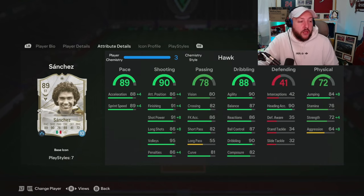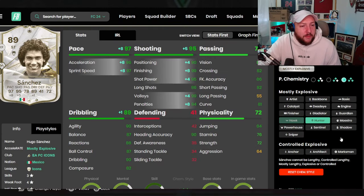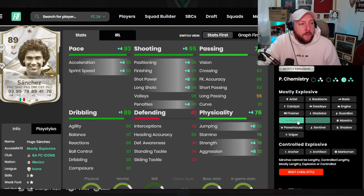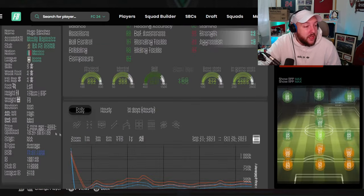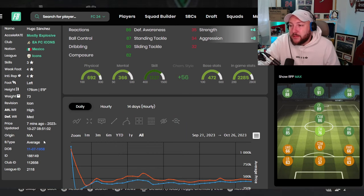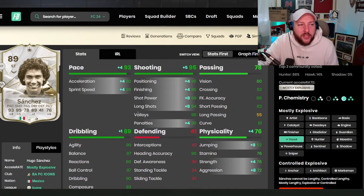In terms of chem styles, we could have gone for a hunter, but in my opinion I think it's a little bit wasted. So we went for a hawk. With a hunter he'd maximise finishing to 99 and get 97 pace overall, but with a hawk we get 93 pace and 99 shot power. I personally think shot power is more important than finishing. He's on mostly explosive, which I love, and the high work rates mean he should be very good sitting as last man. Average body type is a little bit concerning, but with high agility and balance of 90/87, I don't think it will be an issue.